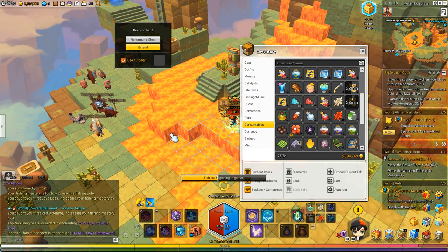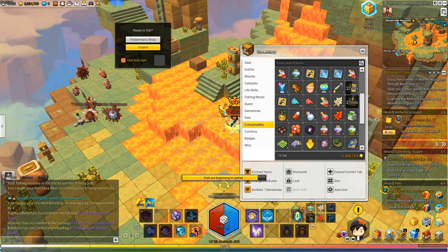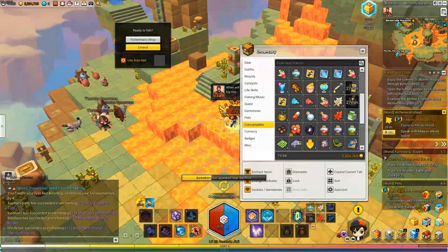I'm going to leave a link in the description below on where you can collect which fish, along with a bunch of other fishing resources. Whenever I make a guide in Maplestory 2, I leave extra resources and information in the description so you guys can learn more. That's basically how fishing works from a mechanical sense.